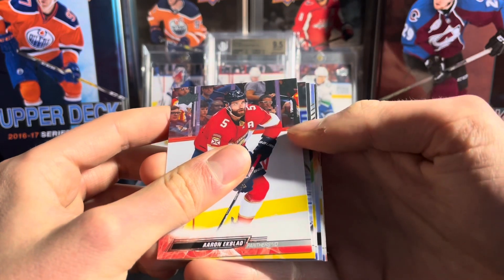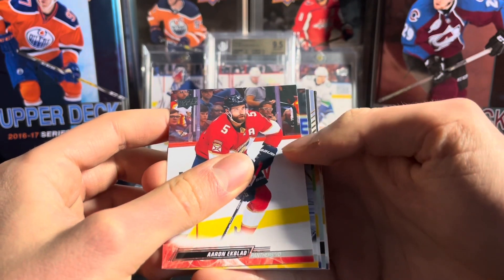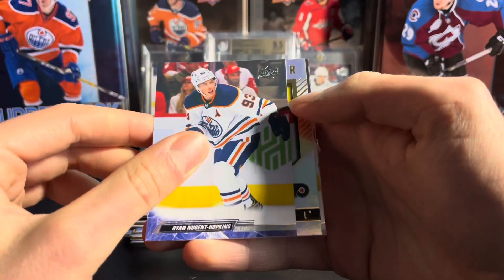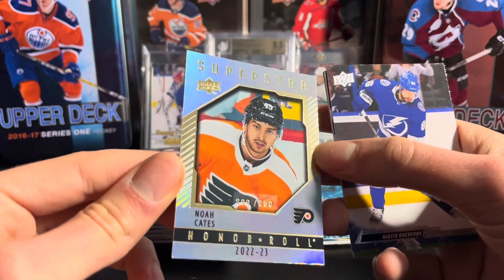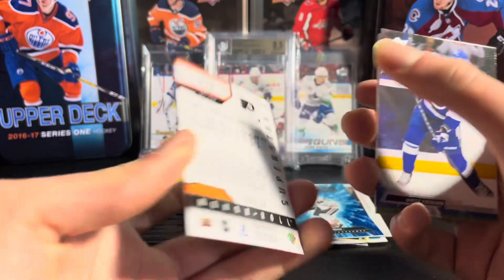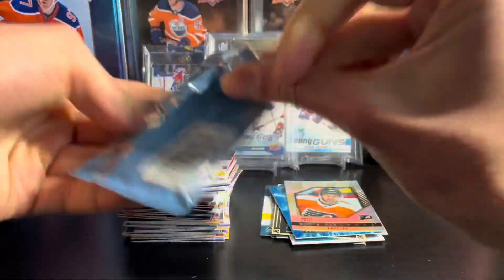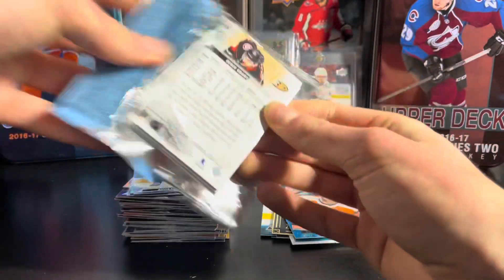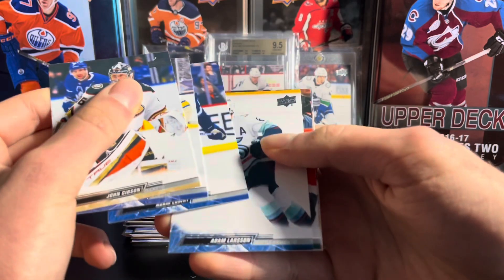We do have a shiny honor roll — this is going to be numbered, I thought at 25, but it's at 250. It's going to be Noah Cates honor roll, number 220 out of 250, so nice to hit a numbered card there. Almost halfway through the box, no canvas cards yet — 50% shot at a young gun canvas, so it would be nice to get one of those.